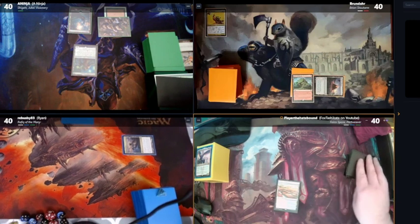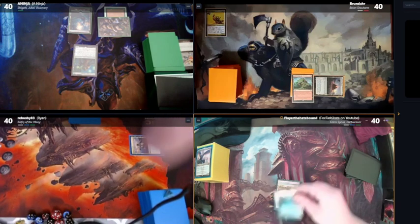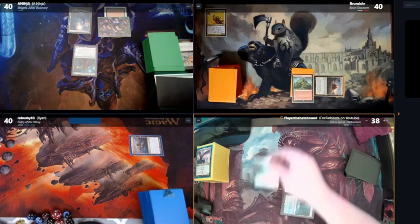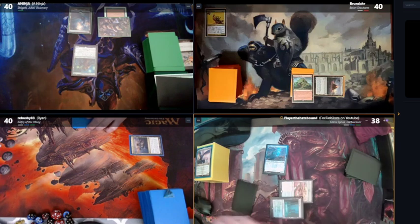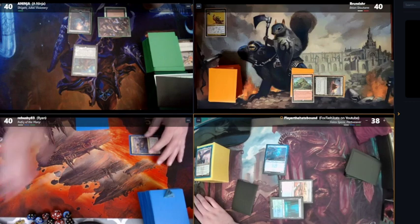Untap and draw. I'm going to Shock in a Breeding Pool. Untap blue and one for Broker's Veteran. When it dies, I can put a shield counter on a creature I control. And I'll pass.